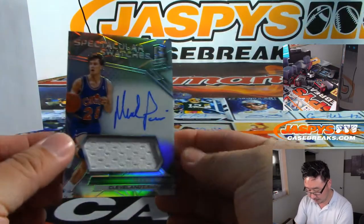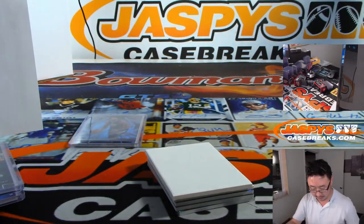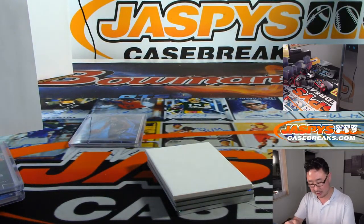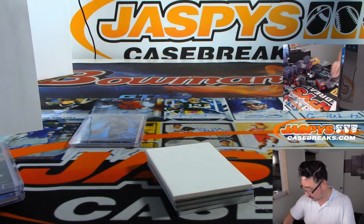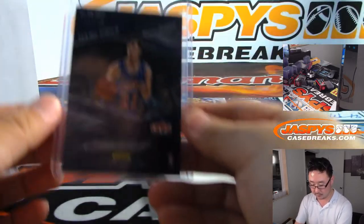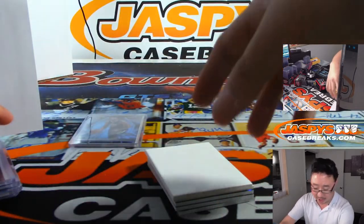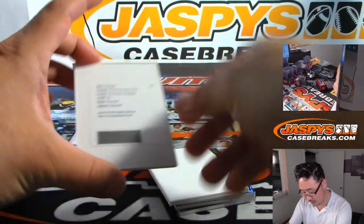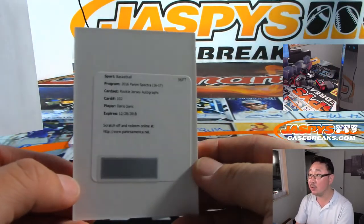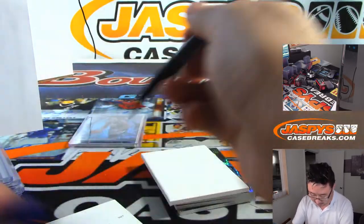Then we have Mark Price — Cavs edition of Mark Price, jersey and autograph, spectacular swatch jersey and auto, 144 out of 149 — that goes to Panagiotis with number 4. The redemption is rookie jersey autographs, Dario Saric. That's going to be for Aaron and the number 0.